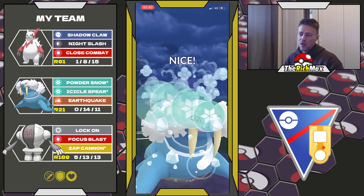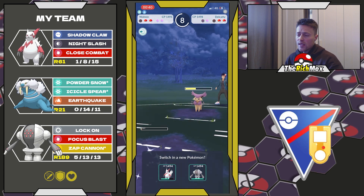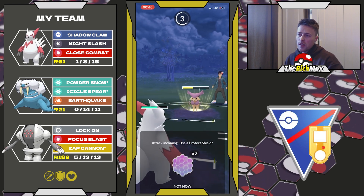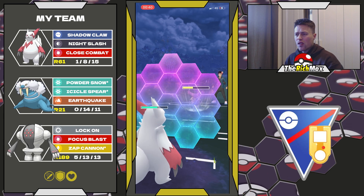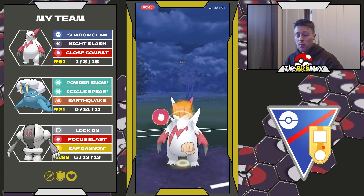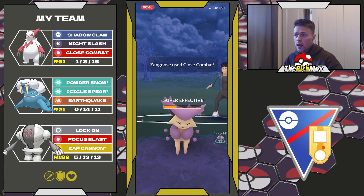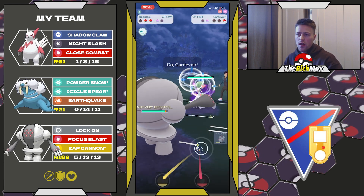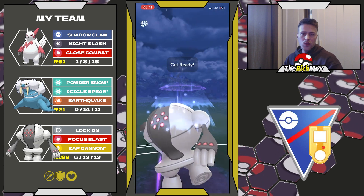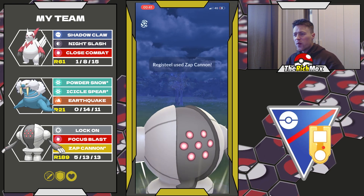We reach Icicle Spear but the Walrein is actually quite tanky — it surprised me, it doesn't take that much damage. We still have energy on Zangoose and we need to shield because Zangoose is quite squishy. We build up, go for Close Combat to secure the KO. They bring in a Gardevoir in the back and we swap — that's a GG. We'll reach two Sap Cannons before they Charm us down. My opponent knows it too and tops out immediately. Good game, well played.